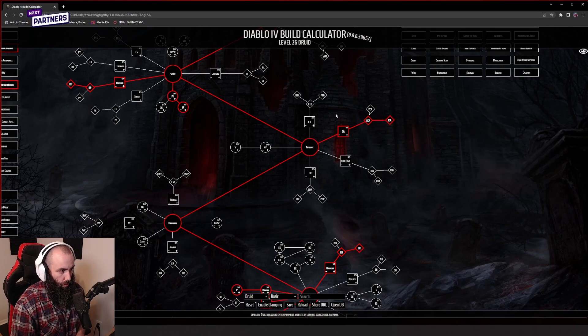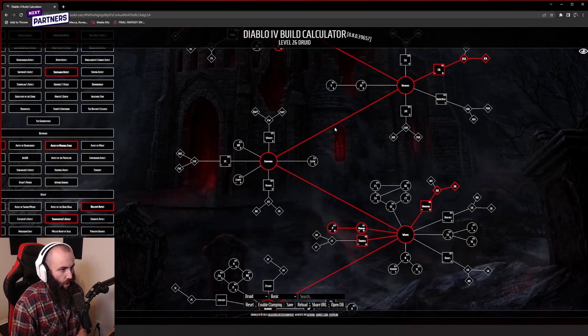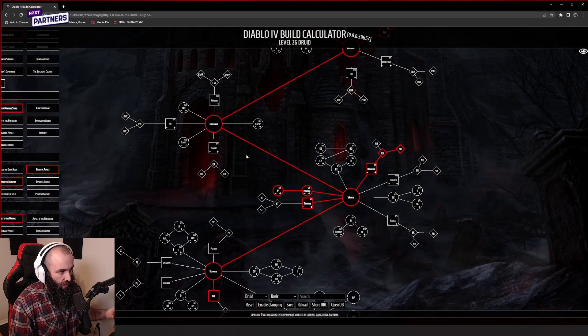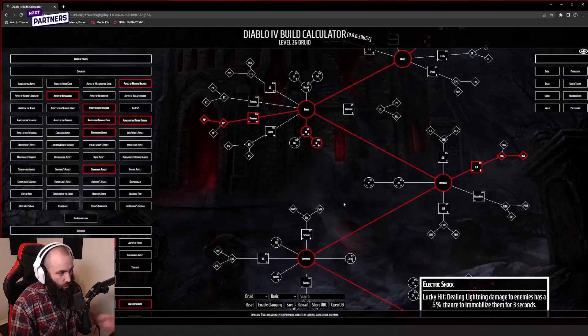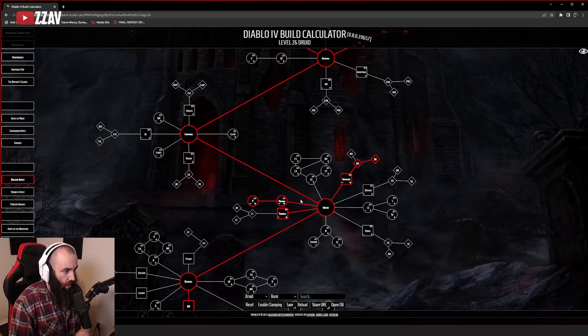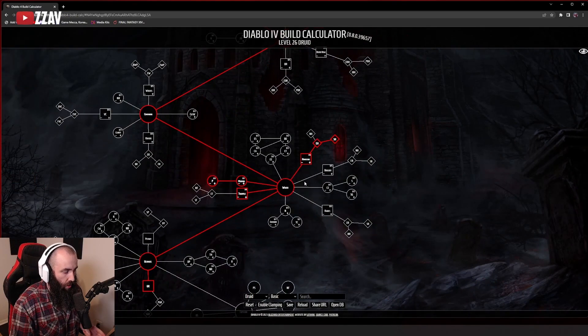We're actually skipping companions for now — I don't know just how good they could be, but they're not on the table at the moment. We're skipping down to wrath, where you put those points into pulverize to get extra ranks early and push down to the wrath tree.